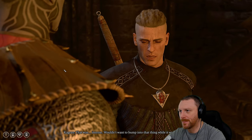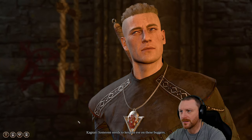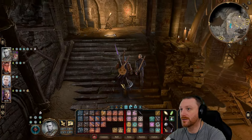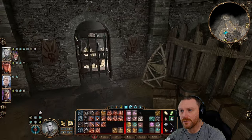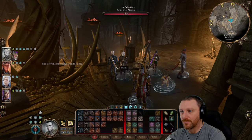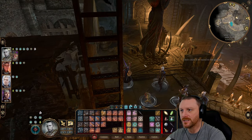Shadowheart's companion comments: 'I wouldn't want to bump into that thing while it was still alive. But Hobgoblins give you no pause.' I don't make a habit of questioning the Absolute. There's definitely an armory here — we need to get in there somehow, someway. Maybe we should have gone in first. I wouldn't dawdle — true soul Minthara doesn't have much patience. She's going to wait though, we already talked to her.